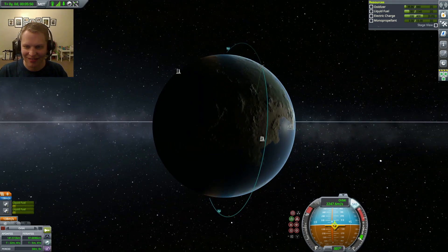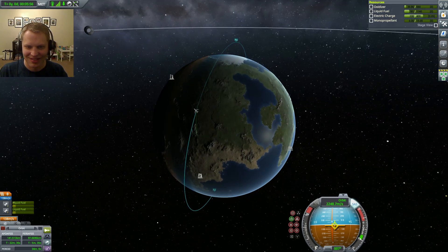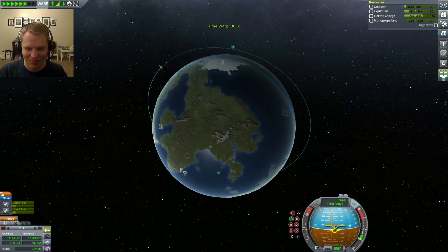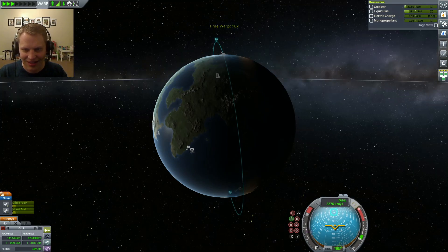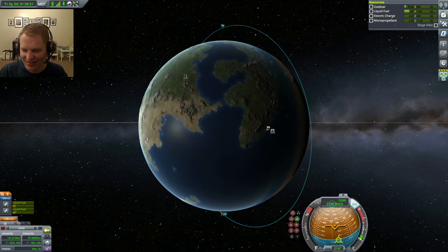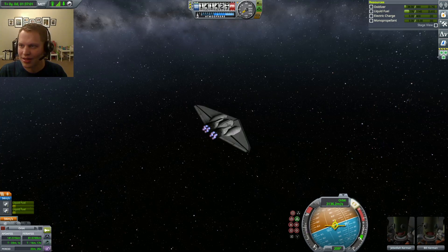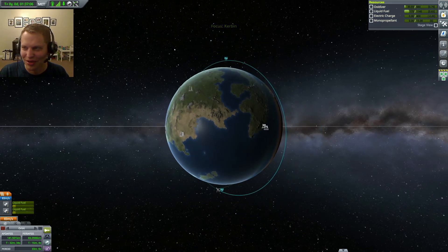We've got a polar orbit, and we can spin this thing around. The interesting thing would be seeing if we can land on the space center — I think it will be the next rotation coming in. I'm going to go retrograde at the end of that orbit. But we're not retrograde — I'm out of electric charge. This thing doesn't have solar panels, which is a big oversight.